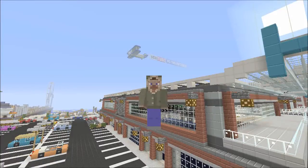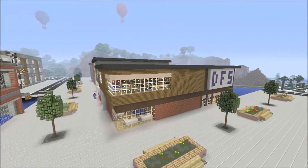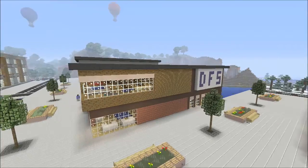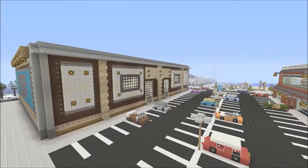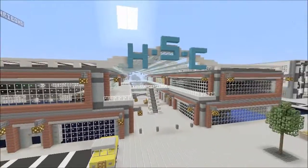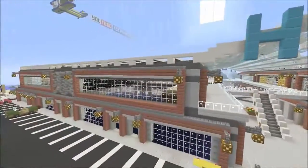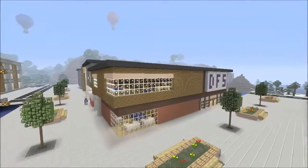Hey guys, welcome back to the next video. In this video we are going to be looking at the DFS in Haribo City, which was actually built not that long ago — it's kind of old, sort of based around this area right here. You've got Argos, Pets at Home, and the shopping centre, which we will come to when I've finished it. As you can see, it's totally finished.